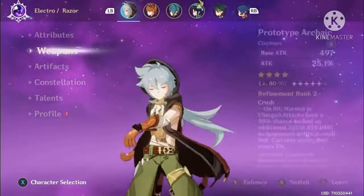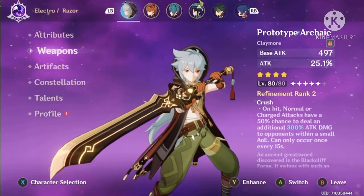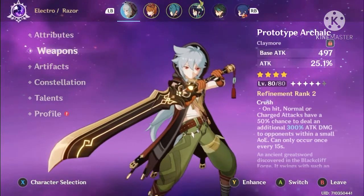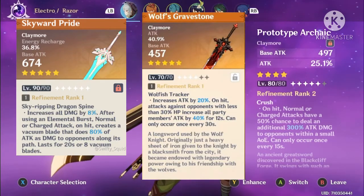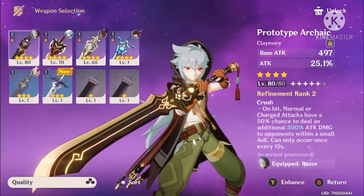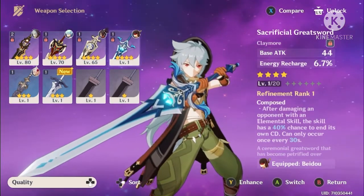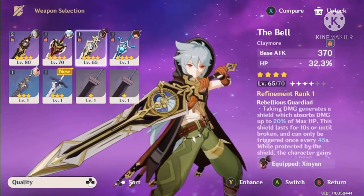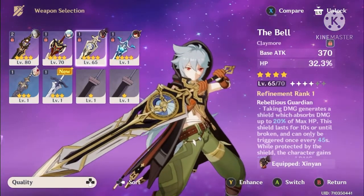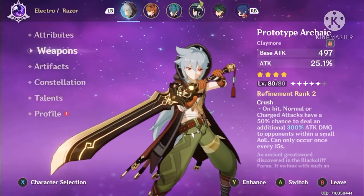Next on the list is a weapon. If you've got a 5-star claymore, I recommend going with either Skyward Pride or Wolf's Gravestone. Currently I have Prototype Archaic, but you could also use Serpent Spine. The Bell is probably not a good option for Razor — HP% really isn't needed; you should run something like the Prototype Archaic instead.